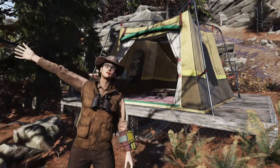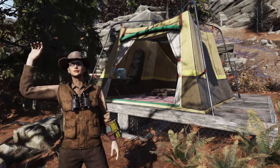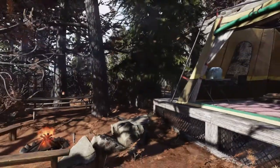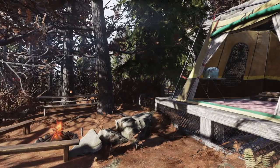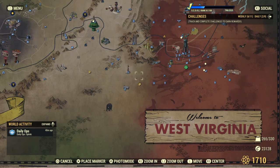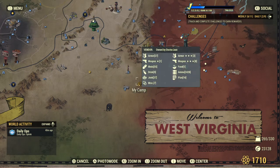Hello everyone! Welcome to another one of my Fallout 76 camp builds. This is my Pioneer Scout Ranger Tower Camp, located on the southern part of the map, just below another popular spot, kind of to the east of Johnson's Acre.